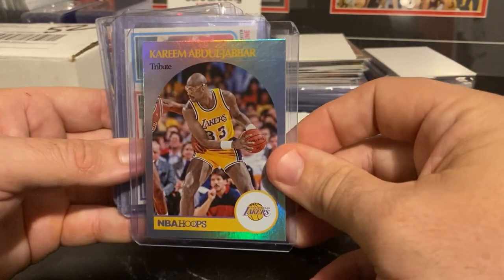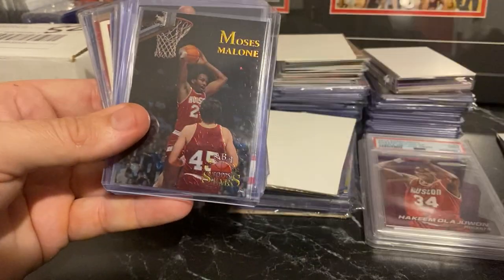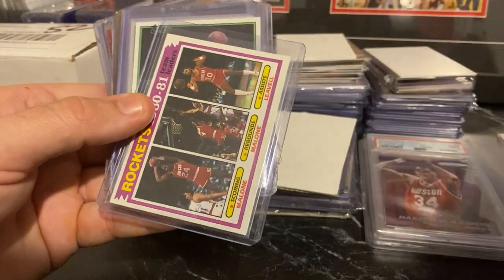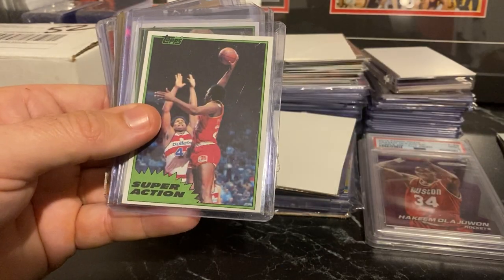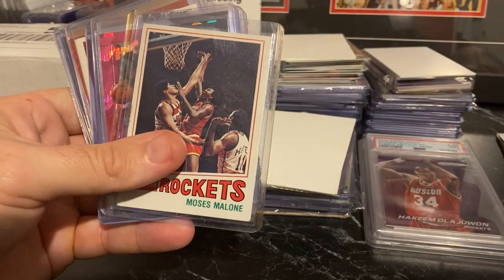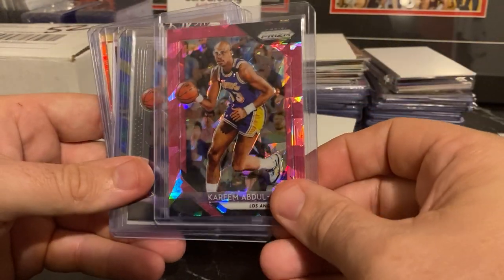We've got the Kareem Tribute Card. We've got another one of my PC guys in a very early Moses Rocket Card, another early Moses Rocket Card, another Moses Card — this is your Top Stars — another early Moses Card, a Team Leaders, a Super Action, and a Topps. Now, I am a Moses Collector. I collect Moses only in Rockets uniforms and in 76s. Another Moses Card.